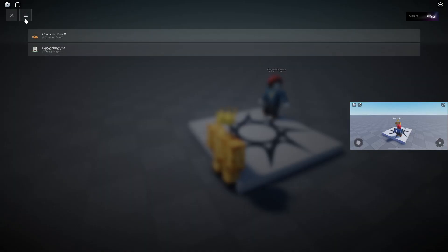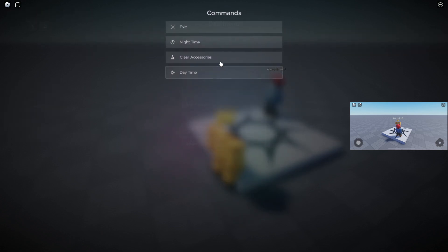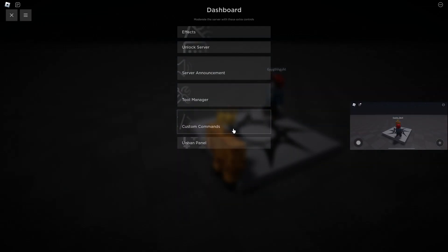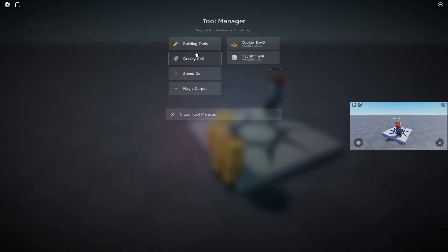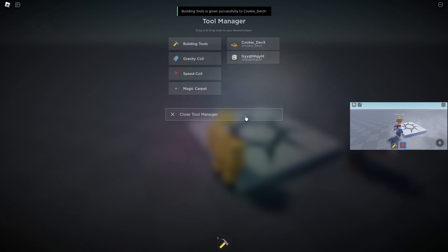The first thing we're going to touch is custom commands — these are commands you can add into your game. So let's first try making it night time, execute that, as you can see it makes it night time. Then let's make it day time. As you can see on the right side is my mobile screen. We can also drag tools to specific players — I can drag tools and see them appear on my other screen. We have speed core and I can drag that over to my players, and I can also get building tools and drag them across too — that's a really nice feature.